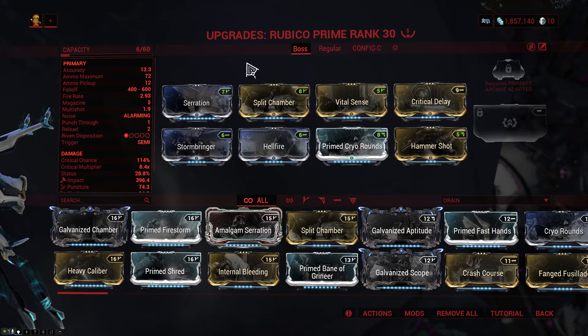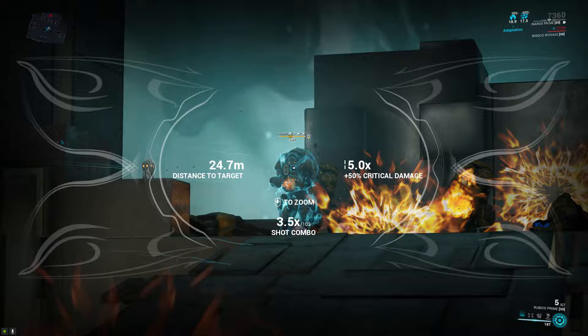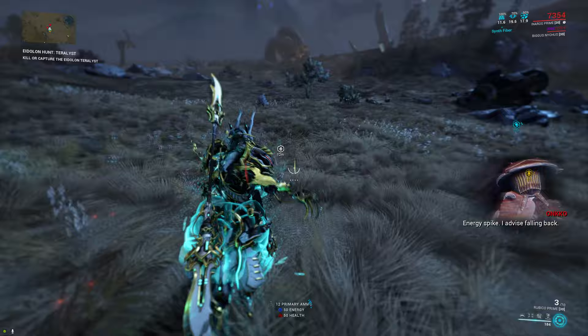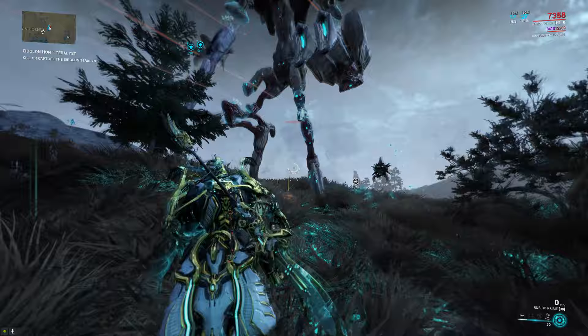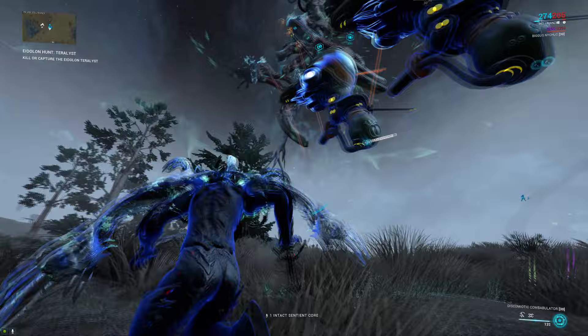That doesn't mean this build is bad. When used against an enemy that's actually weak against radiation and cold, as are most big bosses, you can one-shot most of them up to level 180 — which is not bad. The reason I chose the Rubico over something like the Lanka, Vectis or even Snipetron is because the Rubico just works really well on its own without any outside damage buffs or rivens. That for me is very important, because it doesn't matter what frame you're running or what kinds of buffs you have access to — when you take the Rubico you're always gonna get decent results. It's just very reliable, does good damage, and it's fun to use.